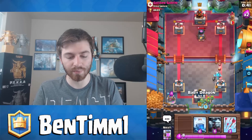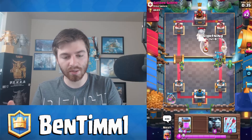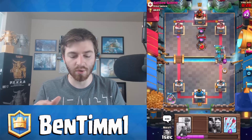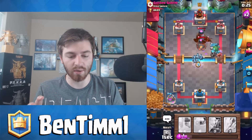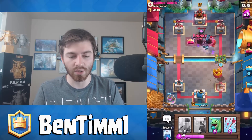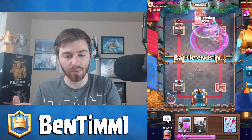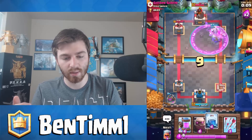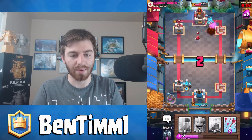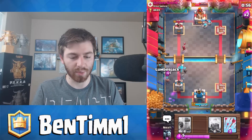Now that we're in double elixir, we're gonna eat this furnace for a little bit. We'll let that all go through because I think we'll win on this push. Prince is coming out — he probably is going to mirror it. I'm actually gonna lightning spell that furnace because I want — good, we're gonna get the wizard nice. I just need to be careful and let my minion horde go. Once those fire spirits go, we're gonna throw on the minion horde. He doesn't have his wizard — he used that tornado. We didn't lose our tower, that's fine. We're gonna take his though, and we have a very high potential to three-crown here.